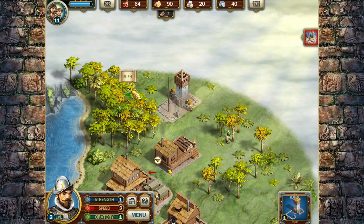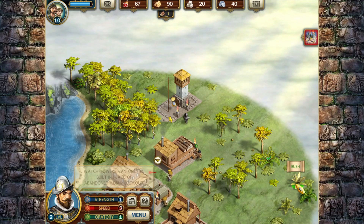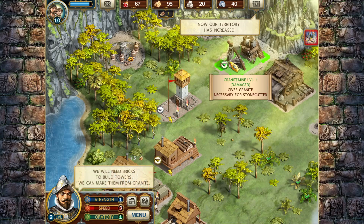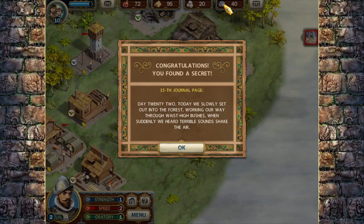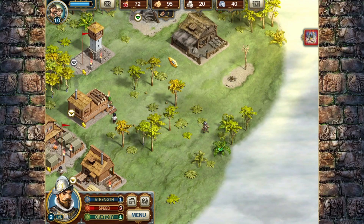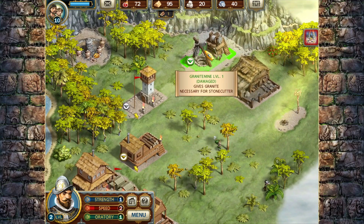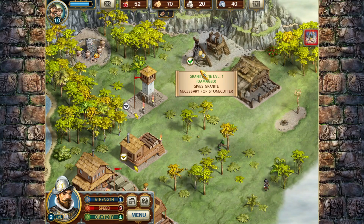I'm going to pull my little red cape guy here out and clear some of this brush. Now I have 67 food, 95 wood, 20 stone, and 40 silver. Day 22: today we slowly set out into the forest, working our way through waist-high bushes, when suddenly we heard terrible sounds shake the air. This is my second secret - a granite mine. I have what's needed to repair it.